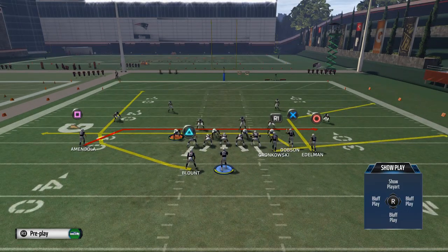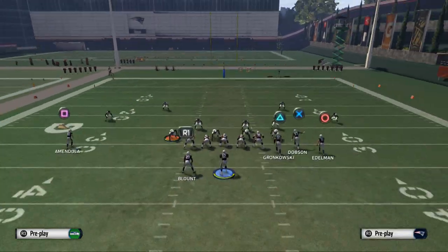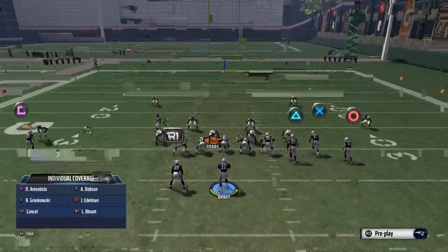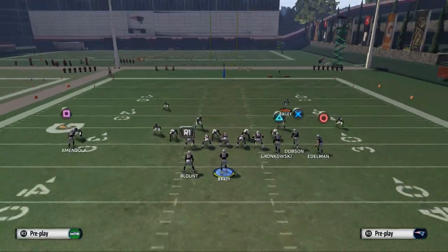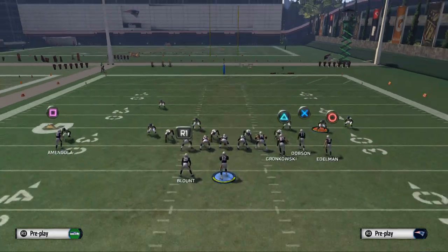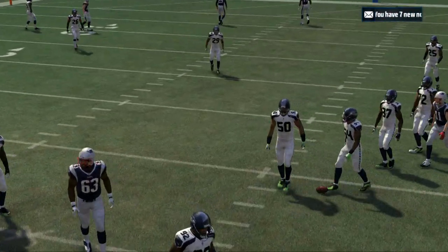That's it - it's a hitch route and it's really good. Now there are obviously things you can do to stop it - they can user it. But the cool part is when they try to user a route this difficult to guard, they'd have to be in Cover 3 with underneath coverage, spotlight Edelman, and bring the safety over to user him. When they focus all their attention on Edelman's route, it leaves them vulnerable elsewhere.